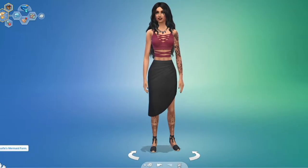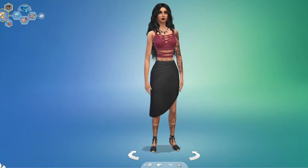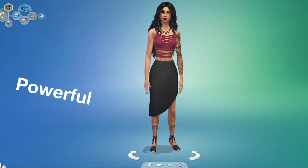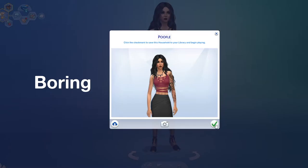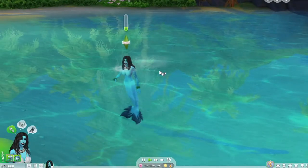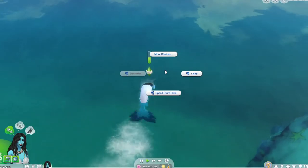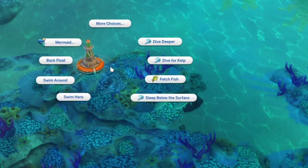I'm gonna start off by making a mermaid in Create-a-Sim, knowing that there's now three mermaid paths I can take: the kelp people, the sea witches, or the regular mermaids that already came with the game. I just went swimming to see what's different, and you can already see there are new options like the sea shanty song, the dive deeper option, or the dive for kelp or fetch fish.